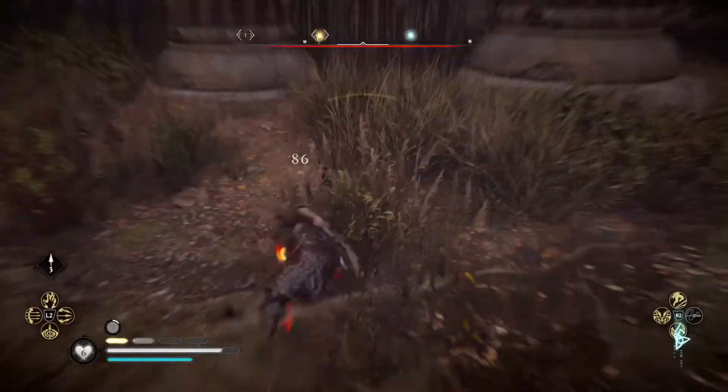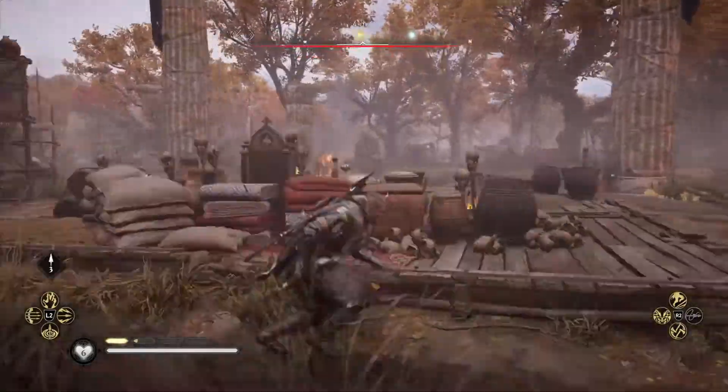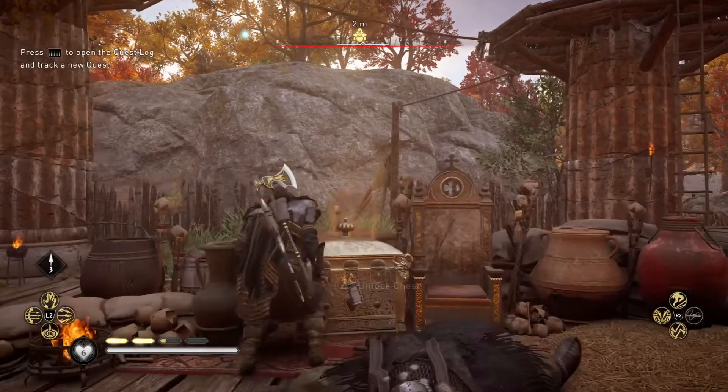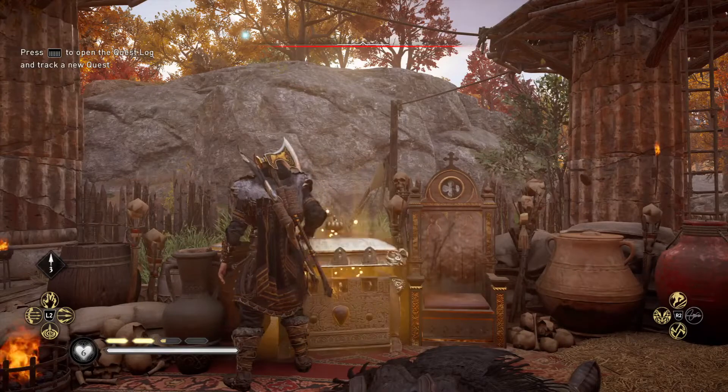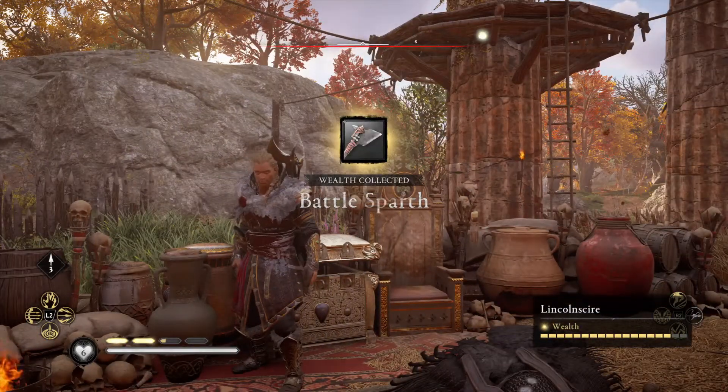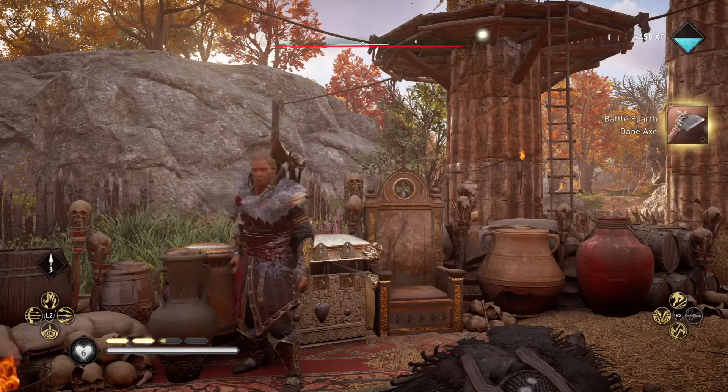There are a bunch of other targets we need to take out, but once we get down there we can grab the key and use it to unlock the chest and obtain the axe, as well as some experience points.